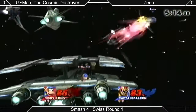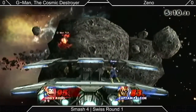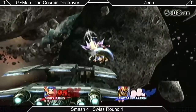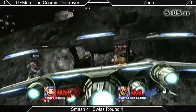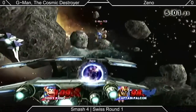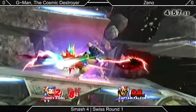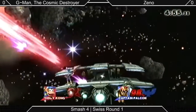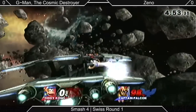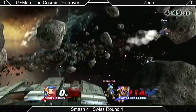Captain Falcon is going to be, as a zone-breaker character, trying to rush in a lot. Xeno's really good at pulling out unpredictable raptor boosts — he actually got G-Man two weeks ago that way. But that one got predicted. The spot dodge gets caught by a down smash. Xeno takes the first stock.